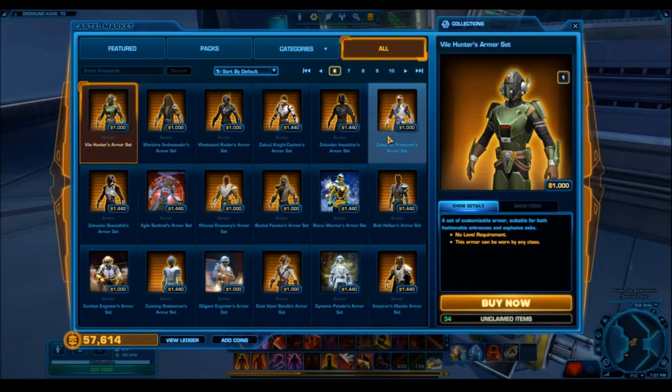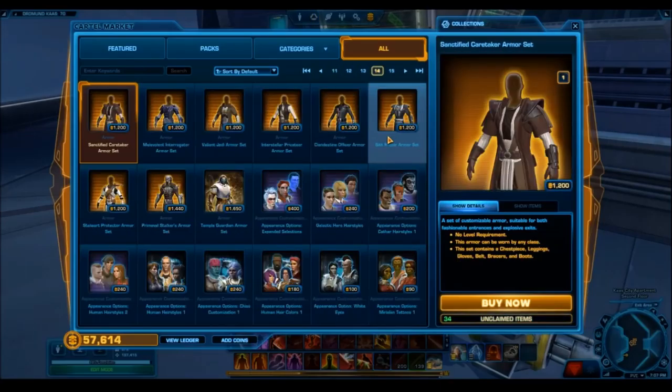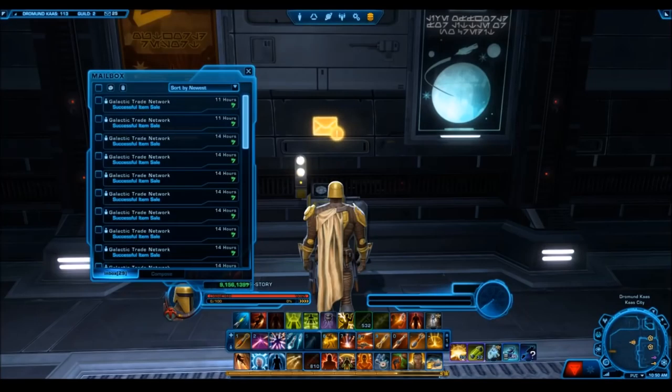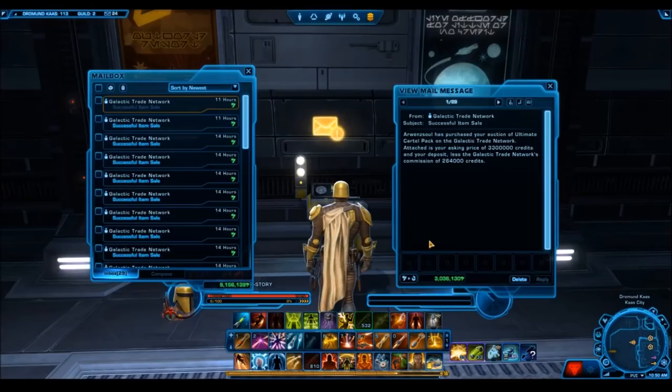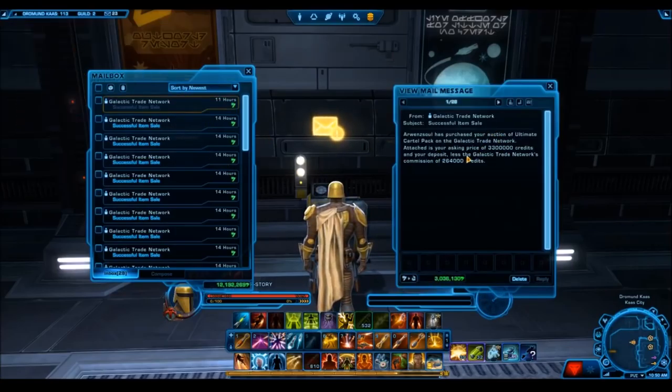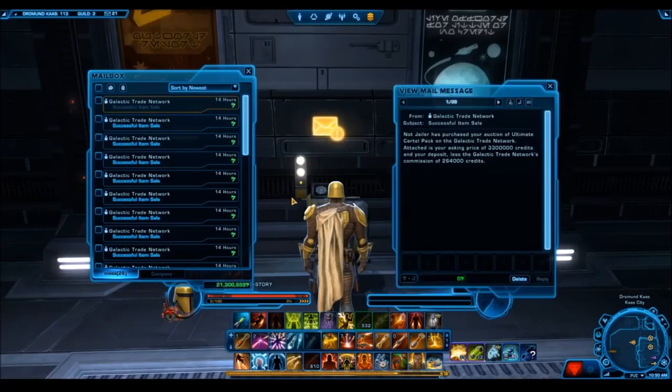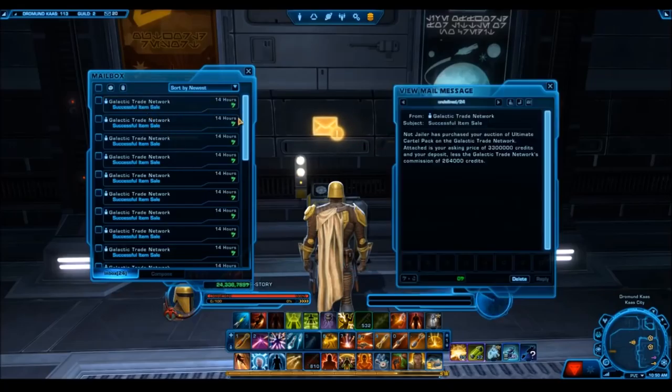Also, the GTN would have been flooded with all these items — as you can see, it's very barren right now. There are only one or two people offering those items, and they can really set the price. The gold weapons would have been around 1 to 10 million rather than up in the 20 to 30 million credit range. As I showed in this video, they are actually selling at that high a price. So for 1,100 cartel coins, if you're selling for 20 to 30 million credits, that is a conversion rate of at least one cartel coin for 20,000 to 30,000 credits — a decent conversion rate is one cartel coin for 10,000 to 15,000 credits, so this is really good.